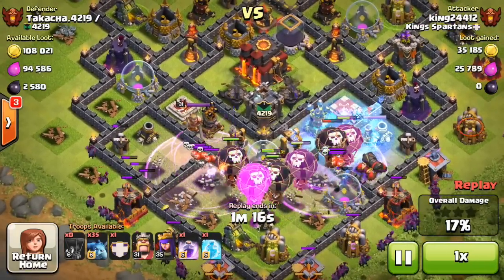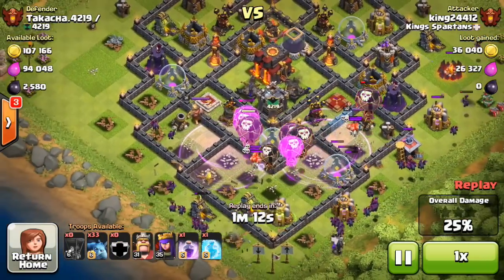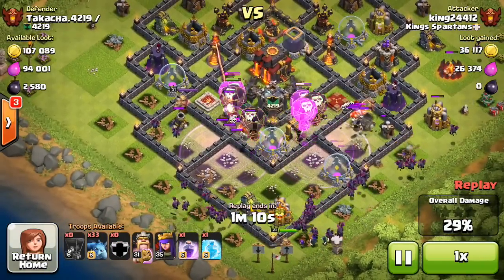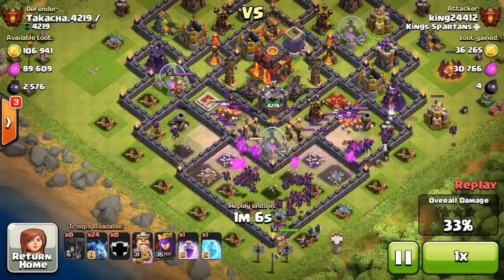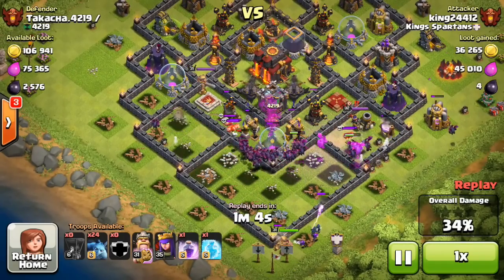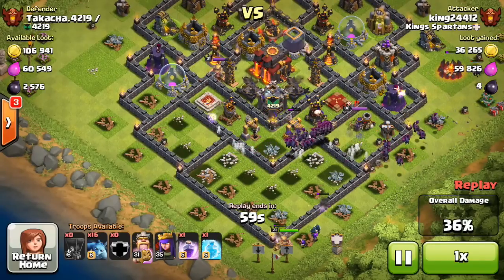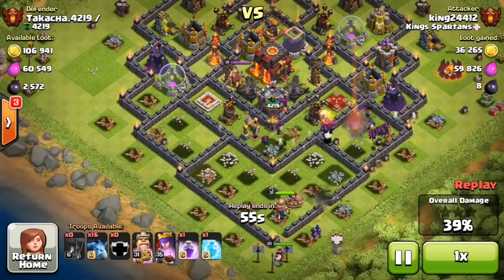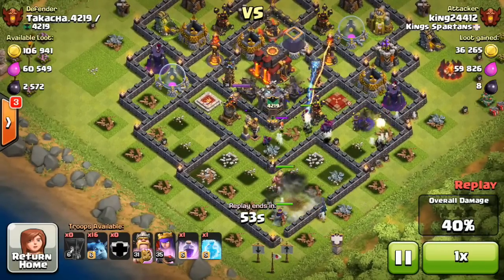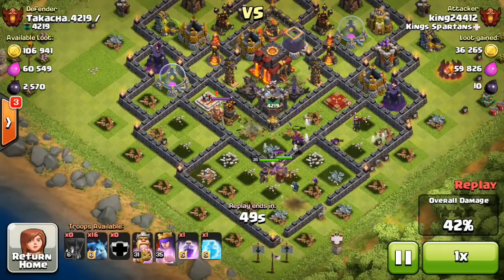We're coming in with our loons and minions, and we are crushing it without too much of a problem. Those double rage spells really help out a lot. We're not going to get either of those Air Defense buildings — oh my god, we didn't get either — that's terrible, but not a big issue. We're going for 50%, and a lot of our minions are distracted by the level 32 Queen unfortunately.